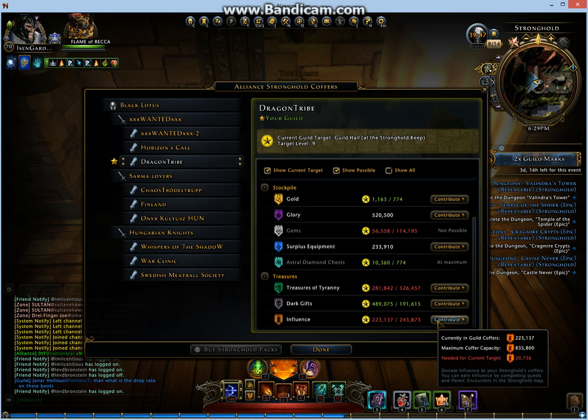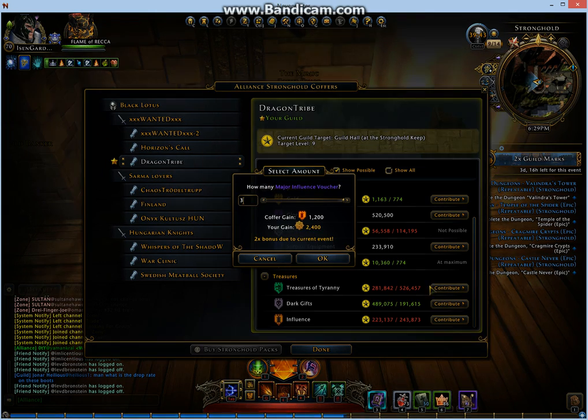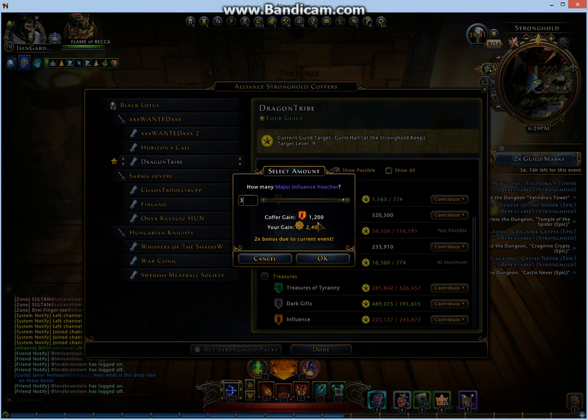Next is Influence — the most needed vouchers I have. It's 1k for coffer gain and 2k guild marks.